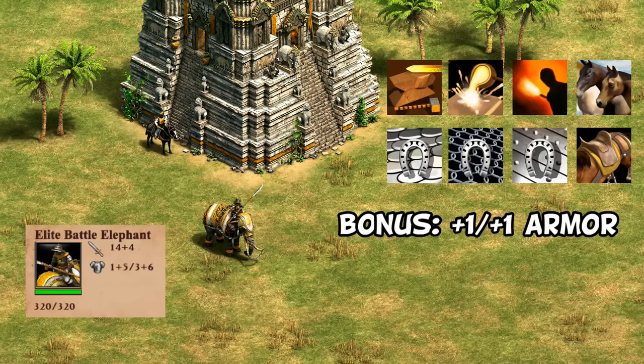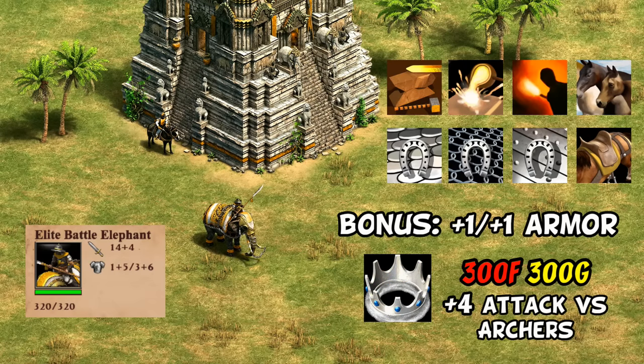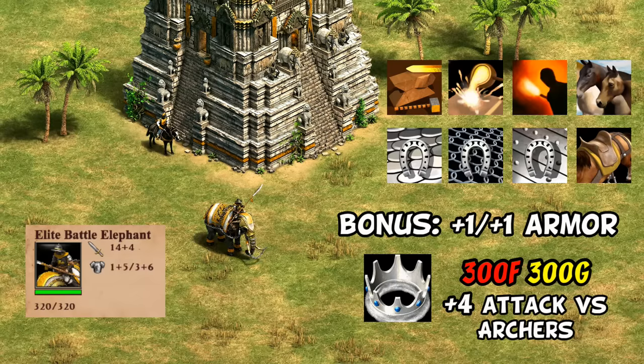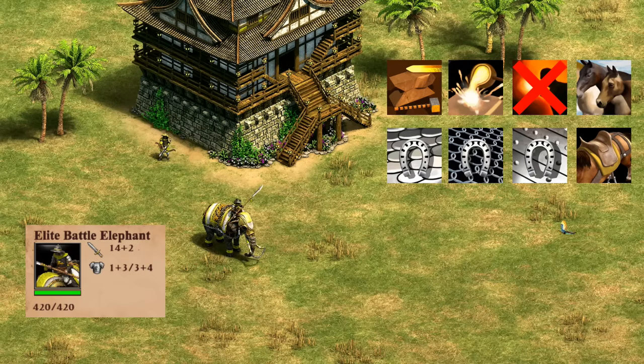The Burmese have an interesting flavor centered on extra armor. They have a passive bonus of plus 1/+1 armor, and their unique tech Howda gives another plus 1/+1 for 400 food and 300 wood in imperial age, making them clearly the most heavily armored. Their other unique tech, Manipur Cavalry, gives their cavalry including battle elephants plus 4 attack against archers. Burmese elephants are by far the most useful against archer units, since you not only negate a good amount of their damage but also get something slightly better than the Khmer's attack up close.